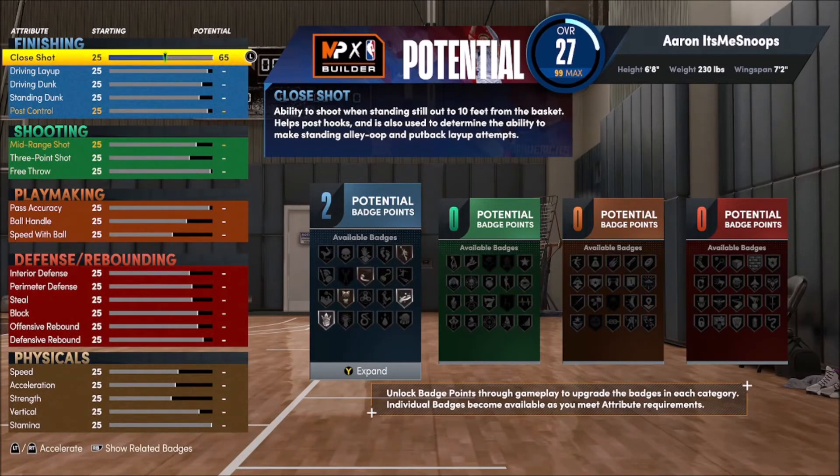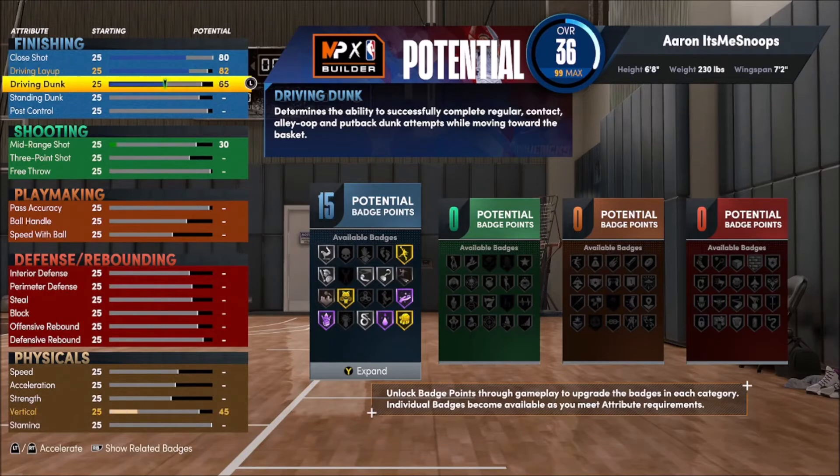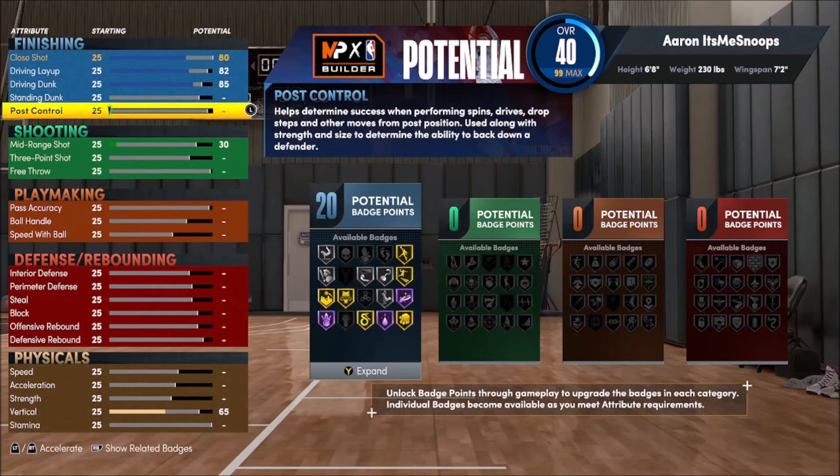For finishing: close shot is an 80, driving layup goes to an 82, and driving dunk goes to an 85 — giving us a pretty decent finishing ability with 20 finishing badges. It's not the most impressive, but we can still be efficient from inside, drive and get dunks. We're not mainly focusing on finishing. A lot of people like adding standing dunk and post control for more badges, but standing dunk has no real point — it doesn't add badges until you get into the 50s, which takes up a lot of attributes.